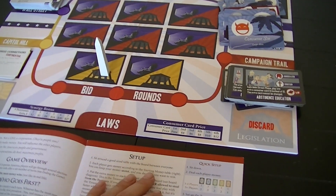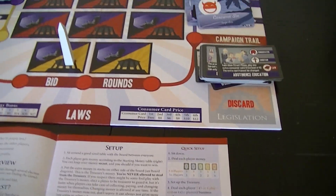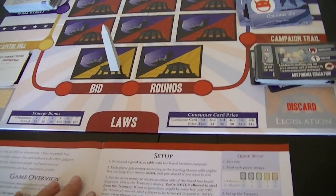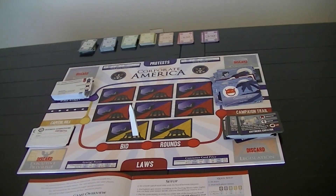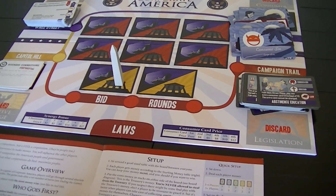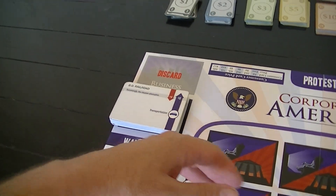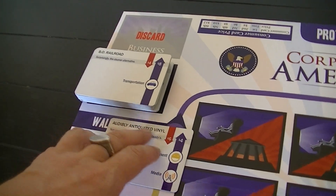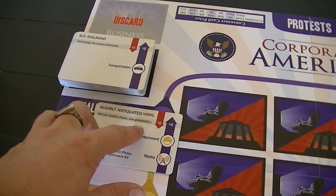Everybody gets cash to begin the game based on the number of players, and they give you a distribution of cash. You're allowed to keep your money secret, and the backsides of the money cards let you hold it as a hand of cards. The extra money should be put to the side of the board. There are specific rules saying you can't cheat by stealing money from the treasury. Each person is also going to get five of these business cards, which indicate various types of businesses.